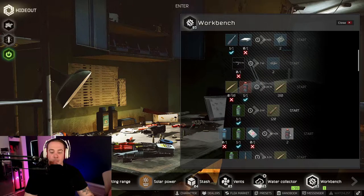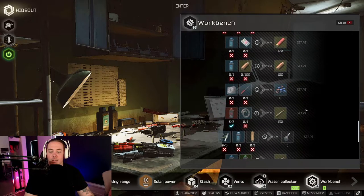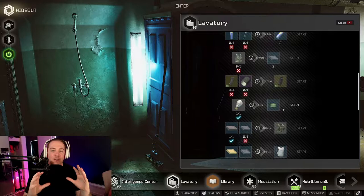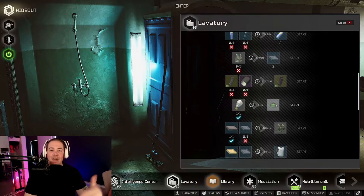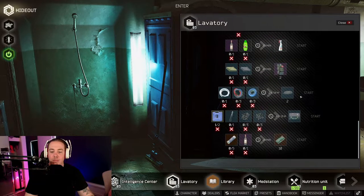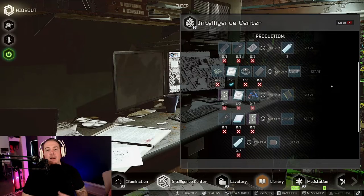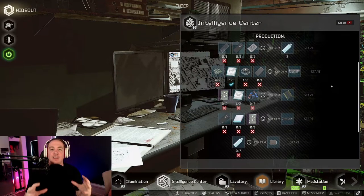Going station by station: the three fastest crafts to cycle through while actively playing are the broken LCDs, the printed circuit boards, and the hawk gunpowder. The longest craft you should put on when stopping for the day is either the car battery or M61. For hideout management, the fastest method if you have the time and money is to just spam the gas filters over and over again.